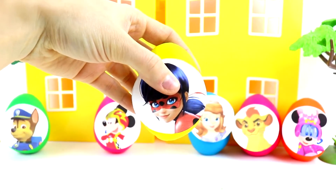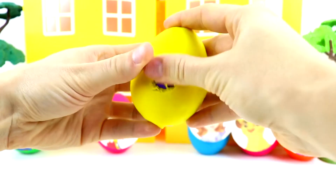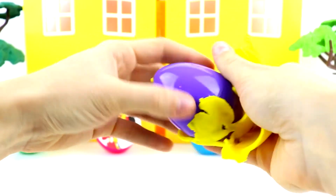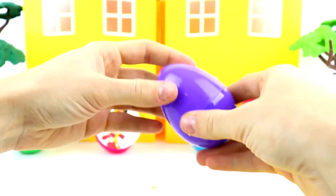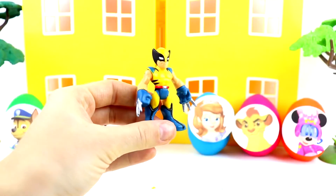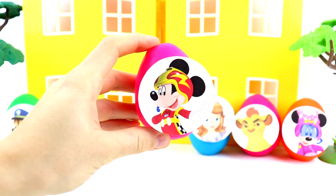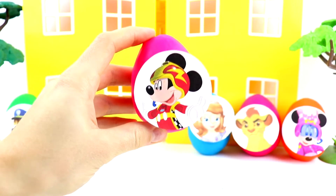This is so cool — this is Luna Girl from PJ Masks and her hair is see-through. Next we have Ladybug and she has the yellow egg. And here's Wolverine. Next we have Mickey Mouse and here he's dressed from Mickey and the Roadster Racers.